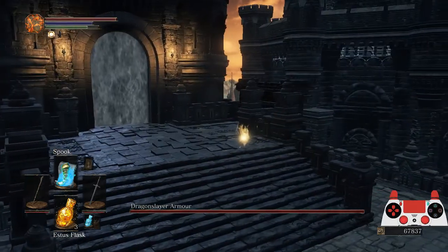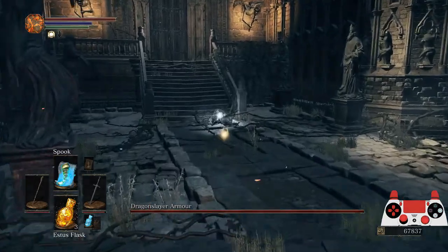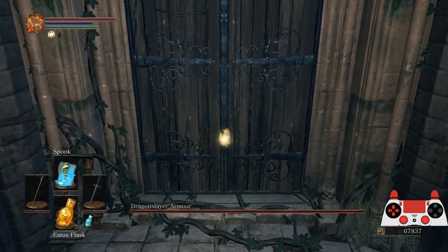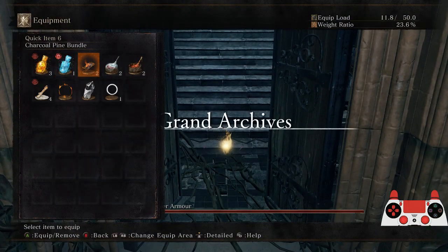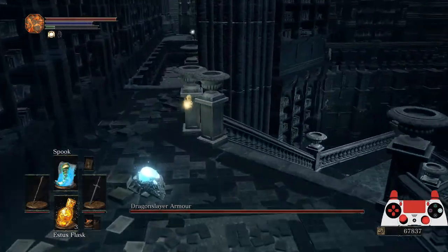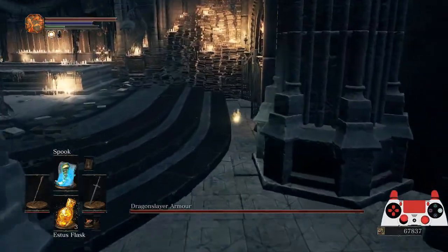It's very important that you light this bonfire because you do need it later. It's also very important that you pick up these items before you put your feet on the stairs — if you walk up without picking up the item you can't get back down again and you'll have to quit out. So this is going to be Grand Archives now. You need to go kind of fast here, and you need Charcoal Pine Bundles — make sure you have those ready. Go left here, ignore this lizard and make sure to stay away from him.